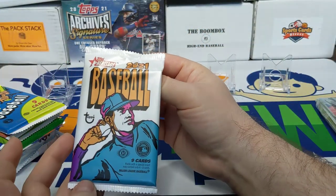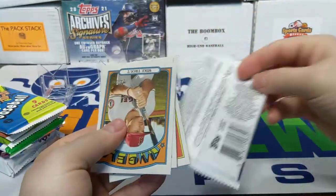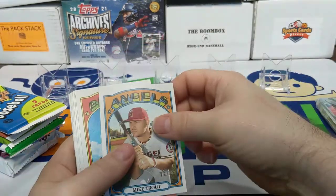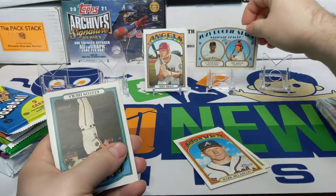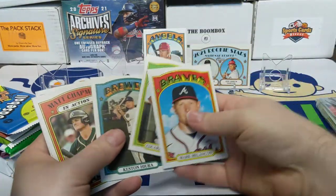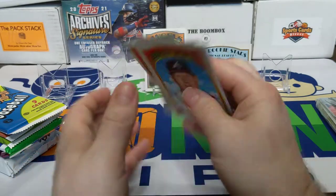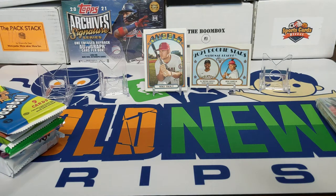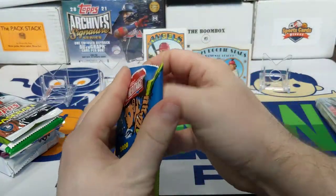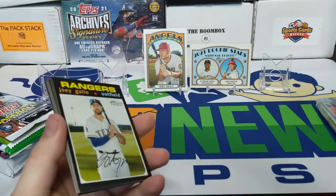Moving on to 2021 Topps Heritage — did buy this from the LCS out of a fresh box. There's a Mike Trout on top — always put a Mike Trout up top. There's a Ke'Bryan Hayes — that's a good one — Castanura, Matt Chapman in action, Didi Gregorius. There's a high number short print. The French text backs are kind of cool looking — they're not yellow-backs like they've been, a little bit harder to see.